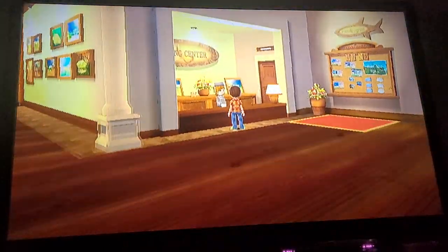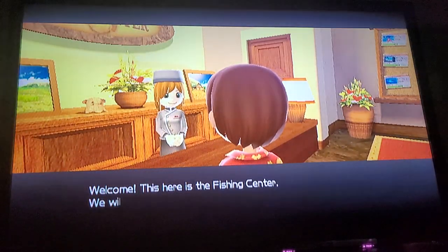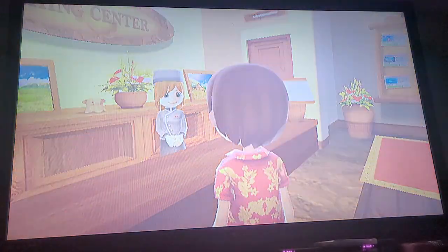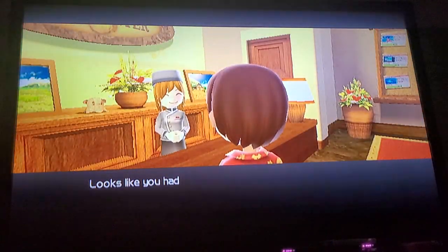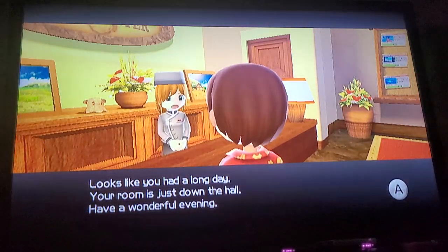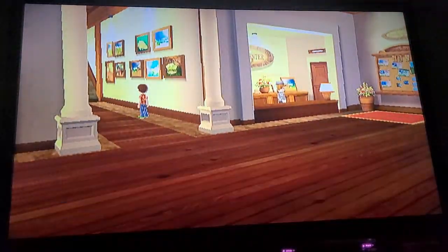Next we talk to the fishing center. They will convert the fish you caught into points. We'll place the angelfish in the tank — we don't want too many grass buffers; I learned that the hard way. Your room is just down the hall. Have a wonderful evening. There we are! There's something you can do if you're in here — I'm the big sister and the father. Then I guess you can go to bed.